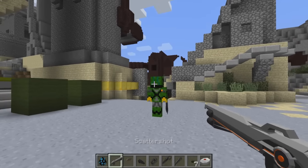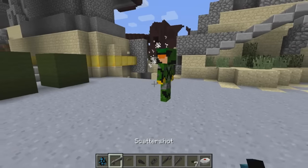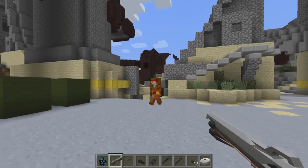Let's try this scatter shot — oh, nice! It's got a cool little orange bullet there. Look at that orange thing going down — so freaking sweet. These weapons are great.